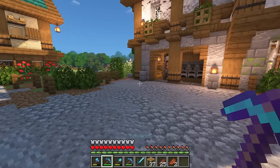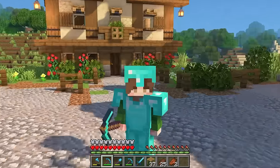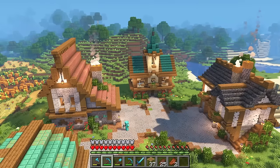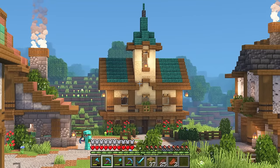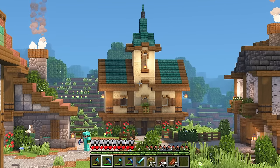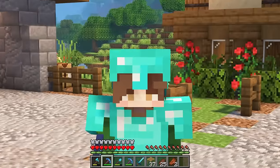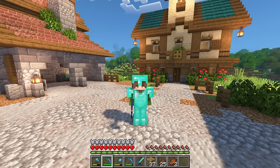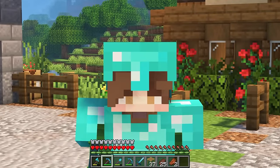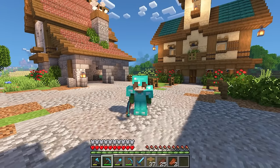So we've got ourselves a new silk touch pickaxe and a brand new enchantment on our little boots — I would say this was a really successful adventure. Plus, look at how this village is starting to take shape. It's looking really good, and the library ended up being a perfect complement to these builds. Alright everyone, with that all said and done, I think that's it for today's episode. I have a book club to attend with these villagers later this evening, so I should probably prepare for that. Bet you can't guess what we're reading. Thank you all so much for watching, and I'll see you in the next one. Bye!